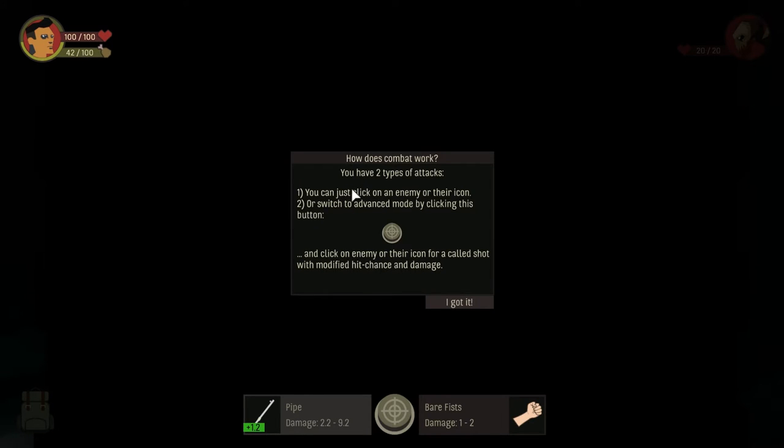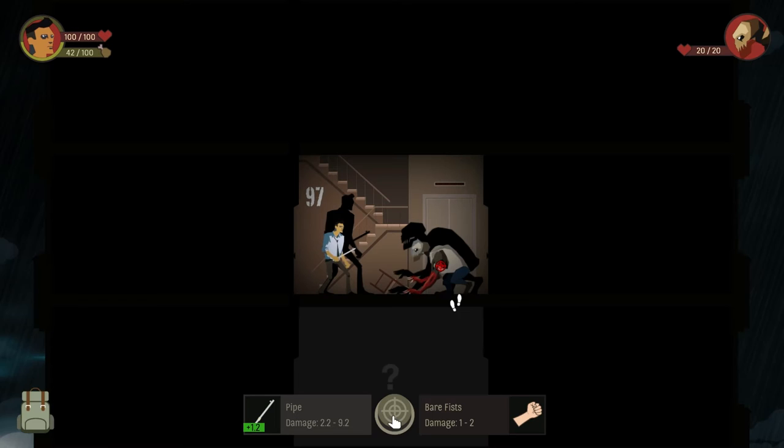There are two types of attack. You can click on an enemy or their icon, or switch to advanced mode by clicking the button and clicking on a specific body part — called a targeted shot. This is like VATS if you've played Fallout. Why did I say Half-Life? Fallout.